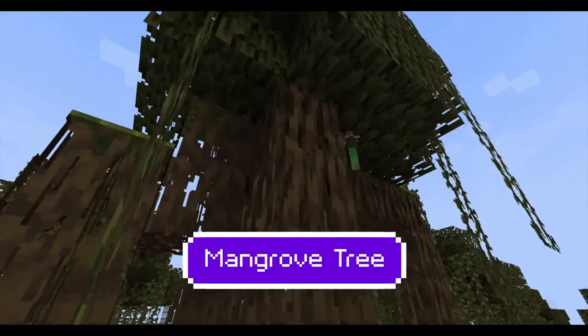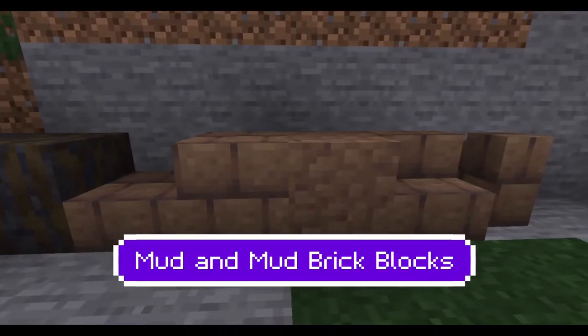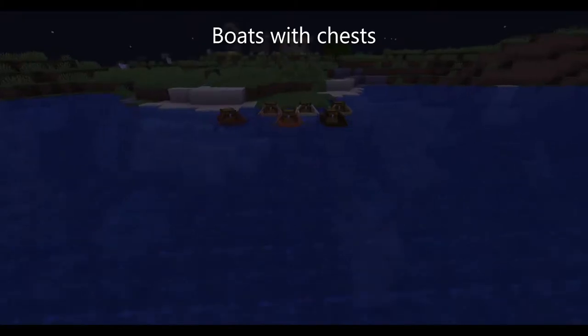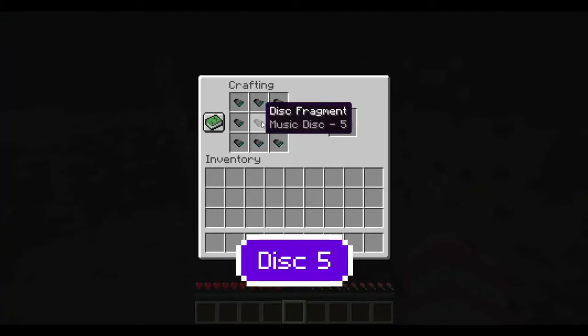Mangrove swamp biome, mangrove trees, mangrove wood blocks, mud and mud brick blocks, frogs and tadpoles, goat horns, boats with chests, the allay mob, disc fragments, and disc 5.